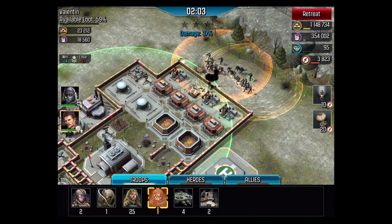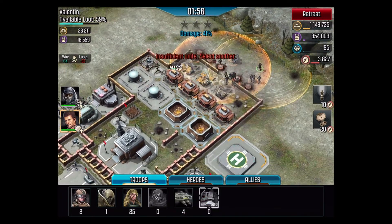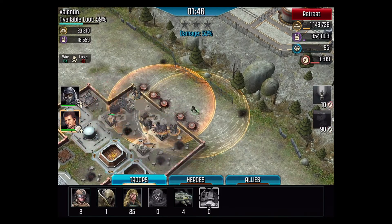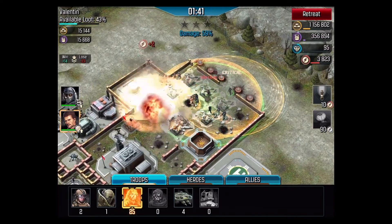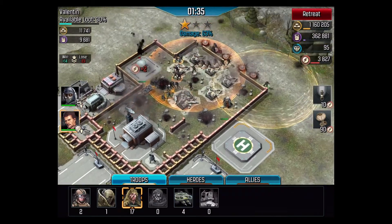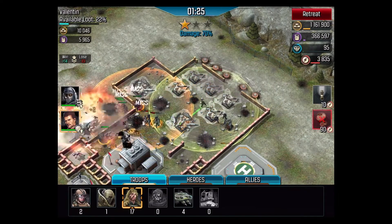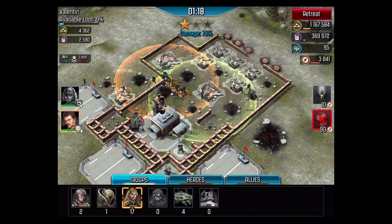Juggernaut and wallbreaker — so we can start getting in here and getting some of this stuff. Get Harper in there — where's Harper? Drop in our care package. Copy that, this shouldn't be a problem. Okay, where are our troops? Come on guys, get in here.